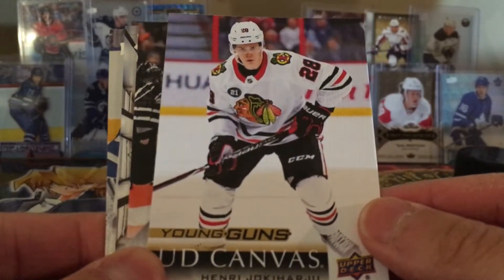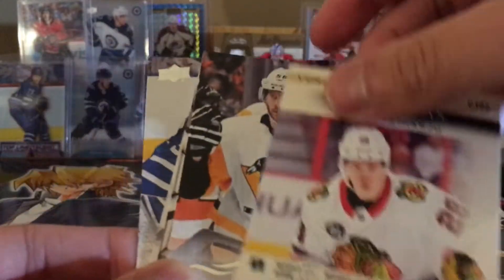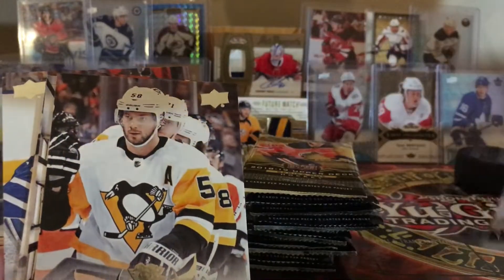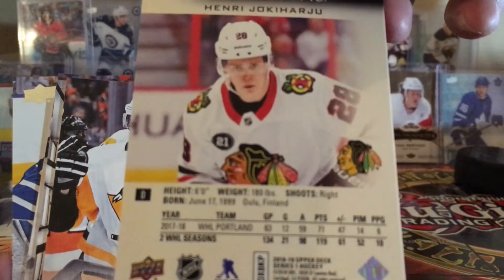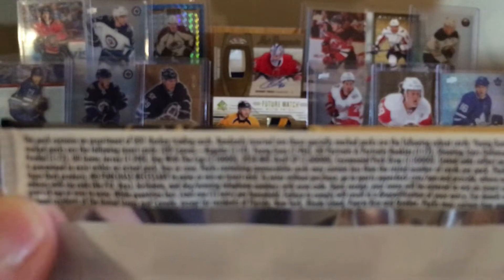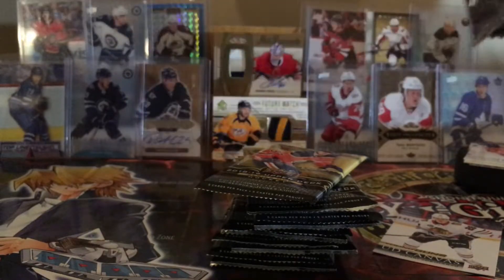Yokiharu is playing okay with Chicago. Obviously Chicago as a team they're doing pretty bad, but I think he's a solid defenseman. That's our second canvas young gun. He's from Oulu, Finland. Nice. Letang and Fleury as well. Regular young guns are one per six packs so we should get two in this box.